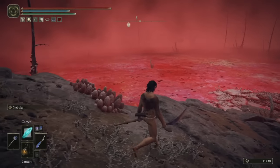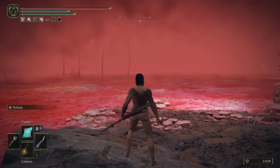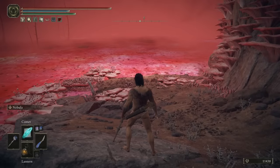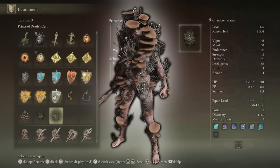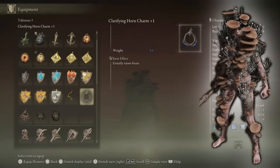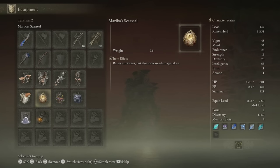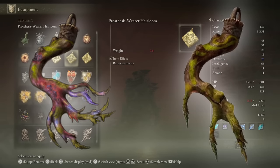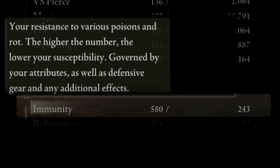Before we even step foot in this area, as the name suggests, everything is covered in rot — it is literally just a giant lake made out of Scarlet Rot. So I'm going to be wearing the Mushroom set, because it has the highest immunity in the game. I'm also going to be putting on certain talismans that boost my immunity even further, such as the Mottled Necklace and the Immunizing Horn Charm. That brings my immunity up to a whopping 580.